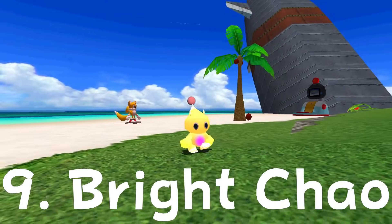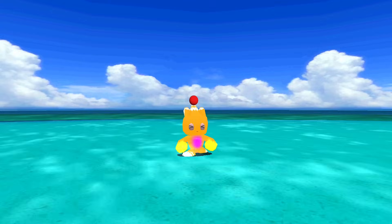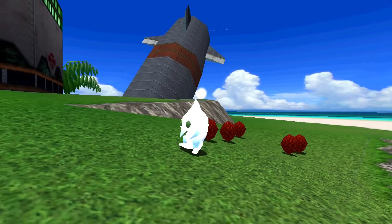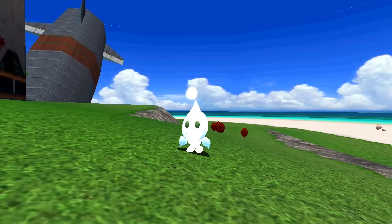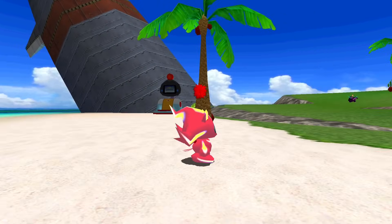Ninth on this list is the Bright Chao. This Chao is a glitched version of the shiny two-tone Chao that is exclusive to the HD releases on the Xbox 360, PS3, and PC. These games had some issues when ported from their original versions, and the shiny two-tone Chao was replaced with what is commonly called a Bright Chao. You should try experimenting with different types of Bright Chao — some color and type combinations look amazing!